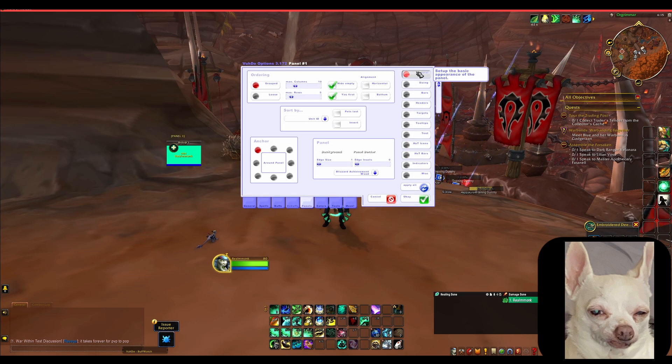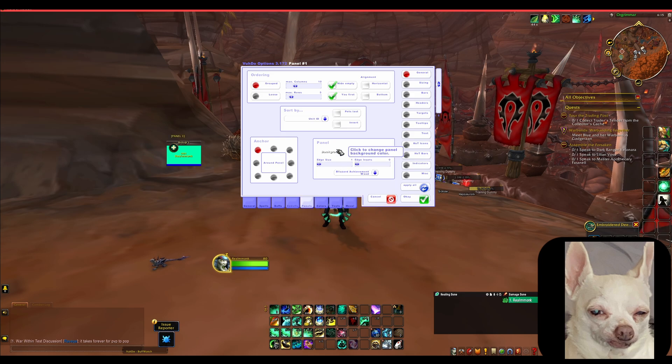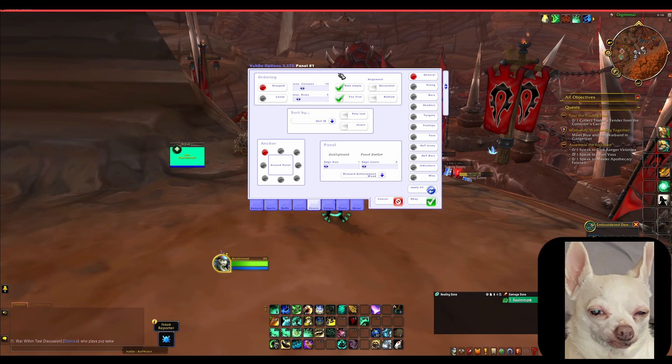Another thing I like to do is come to the General tab at the top. You can see I have Background and Panel Border — you can mess with the opacity on these. I like to turn the opacity all the way up on both, which takes away the weird border from your unit frames so you just have the health bars only. That's personal preference. Also, I believe this is on beta right now so VuhDo may not be working 100% correctly, but on retail there should be a dropdown under the General tab where you can change the background texture of your bars if you want to change the general look.